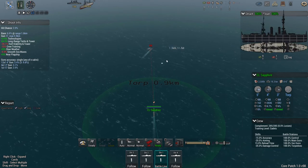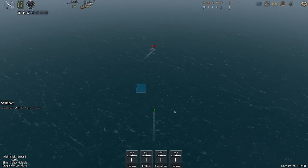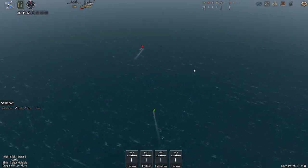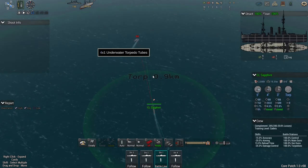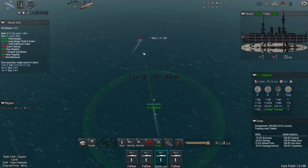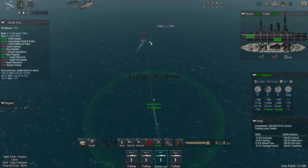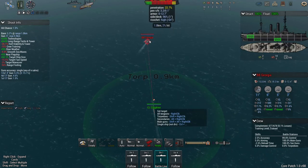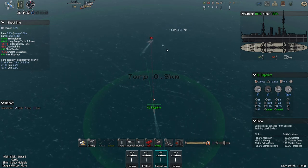With the underwater torpedoes you want to try and fire all of them off, but you'll need to keep changing angles and directions to do that. The first option is to approach, get to 500 meters, shoot the front one, come to the side and shoot your left one, carry on going around to shoot the rear one, then come back around to shoot the right-hand one.